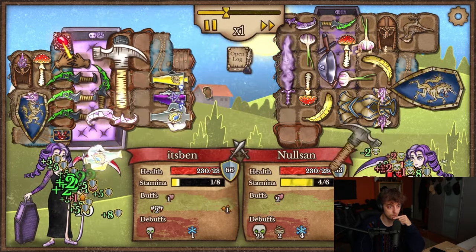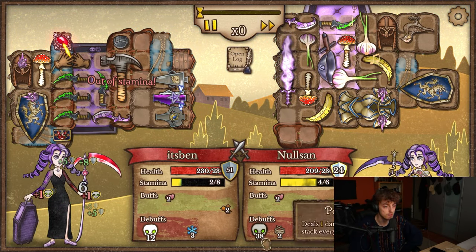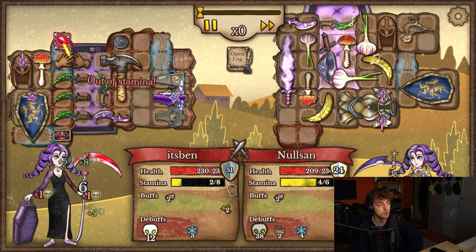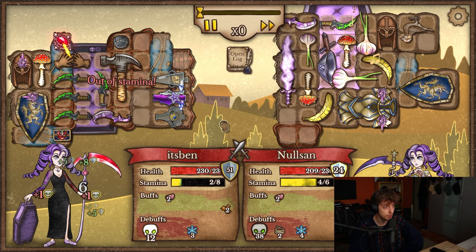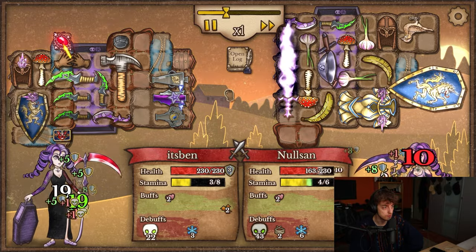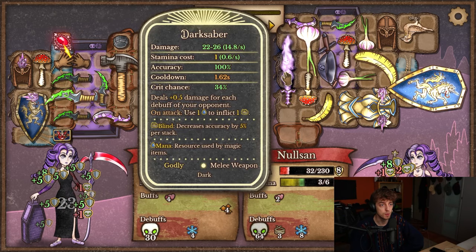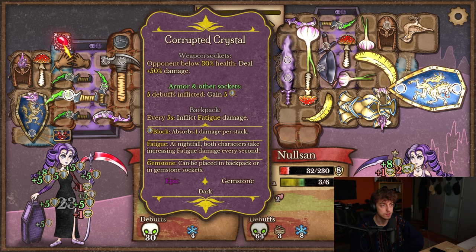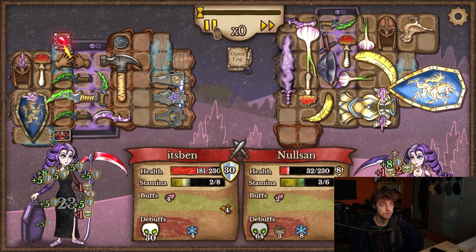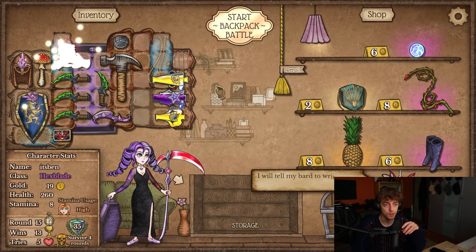Dark sword, pandemonium. I haven't seen pandemonium do well — I've seen a lot of people try it with poison. But look at this: they have 40 poison almost out of nowhere. I'm running out of stamina — I already consumed everything. Maybe it's going too fast now. They just removed stamina from me somehow, right? Has to be it. What is it? How did they do it? Doesn't matter, but normally I shouldn't run out that quickly.